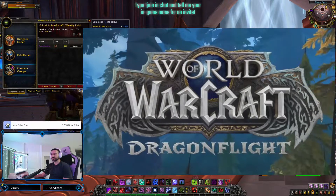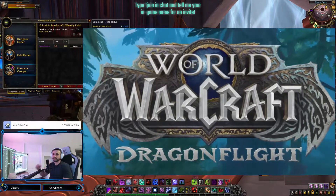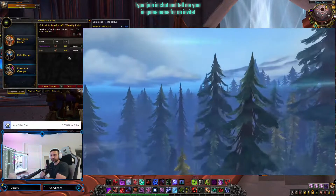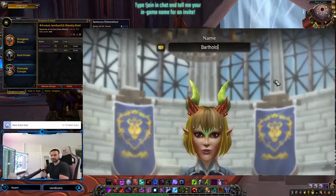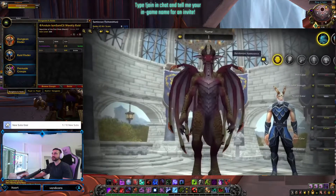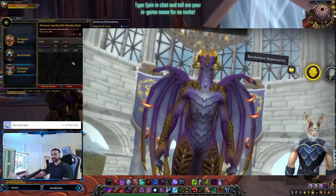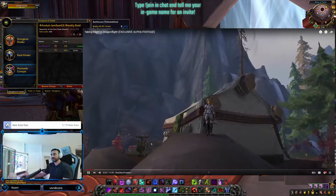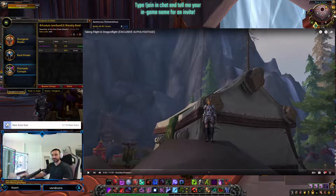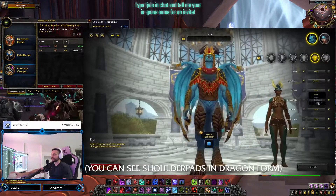I got exclusive access to World of Warcraft's new expansion Dragonflight, and I'm going to tell you all about the new race, class, zones, characters, and lore. I started my adventure by making a Dracthyr named Bartholomew, and there are lots of customization options — almost an overwhelming amount — and that's for a good reason. No two Dracthyr will be the same.